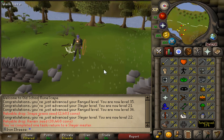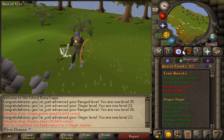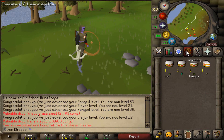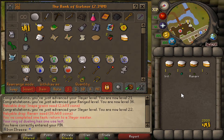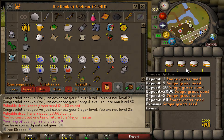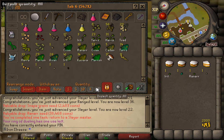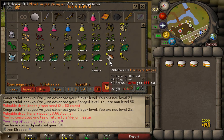Our first slayer assignment on the iron man is complete! We got two range levels in this session after getting the backpack, along with two slayer levels just from completing the task — a nice milestone. I'll definitely grab another slayer task, though between each task I might do some quests as well. I also got a ranarr seed, an irit seed, and a snake grass seed from the ogres — really decent seeds even if we can't use them for a while.